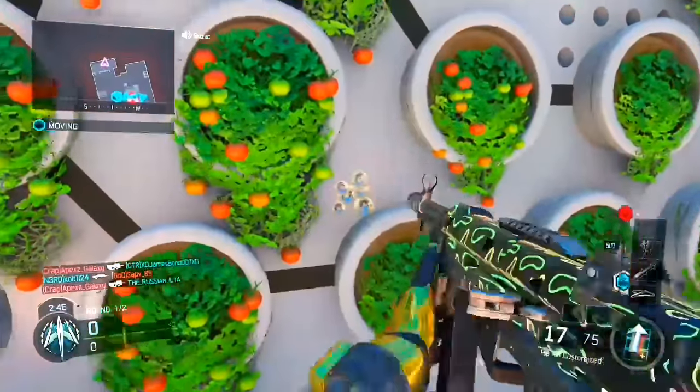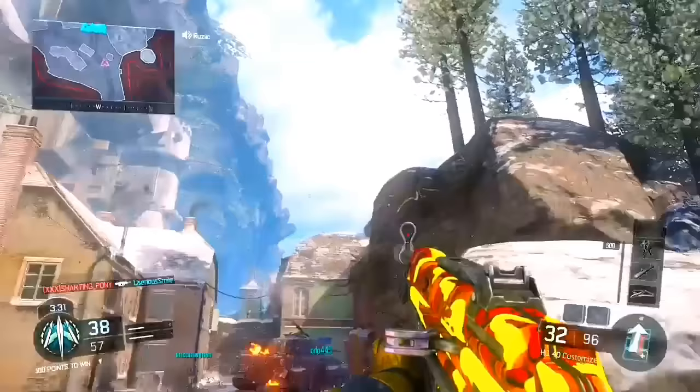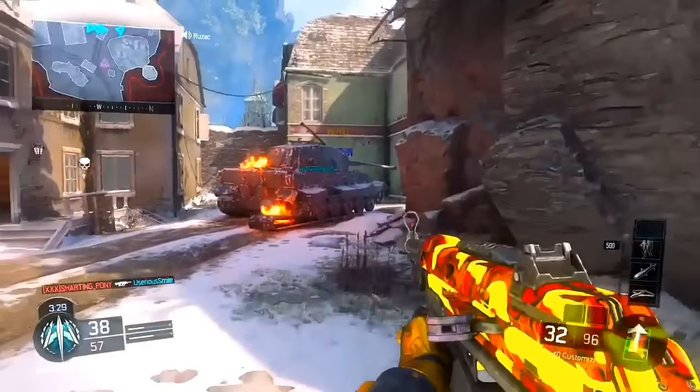As you can see on screen, there are some examples of the glitch. We have the HG40 with the swindler and the HG40 with the firebreak camo. I'm going to give you guys a step-by-step tutorial on how to do this glitch.